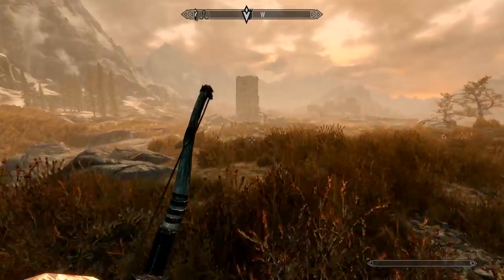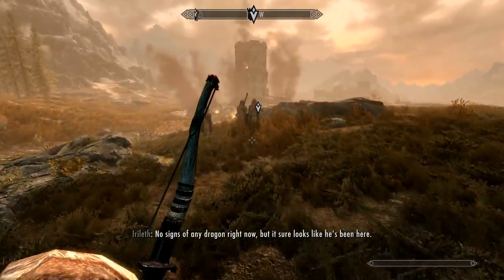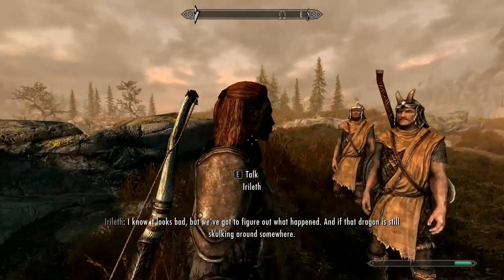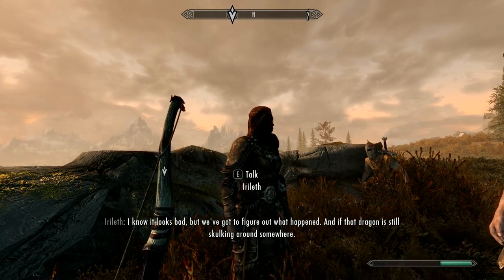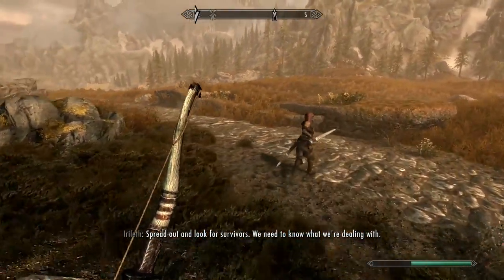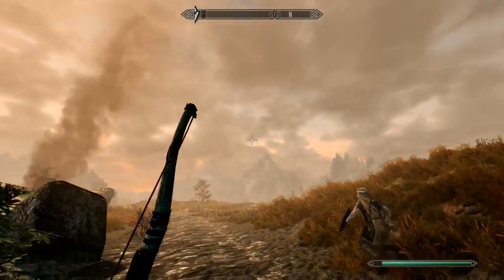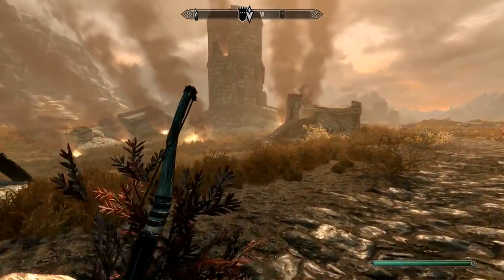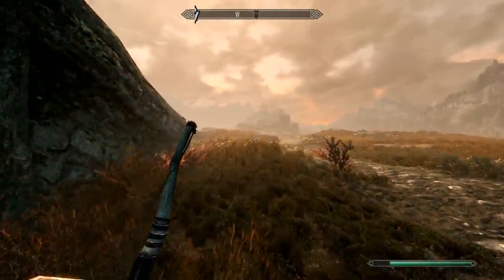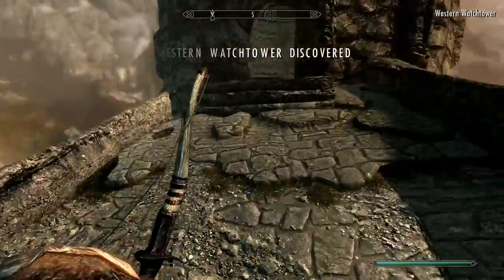Speaking of arrows, we're going to need to get our ancient Nord bow out, because we might be fighting a dragon pretty soon. Here's the castle right here we need to meet her at. We can already see a few people just kind of hanging out next to this rock. I need to upgrade my stamina — dragon right now. It sure looks like he's been here. I know it looks bad, but we've got to figure out what happened and if that dragon is still skulking around somewhere. Spread out and look for survivors. Western Watchtower discovered — we're inside.